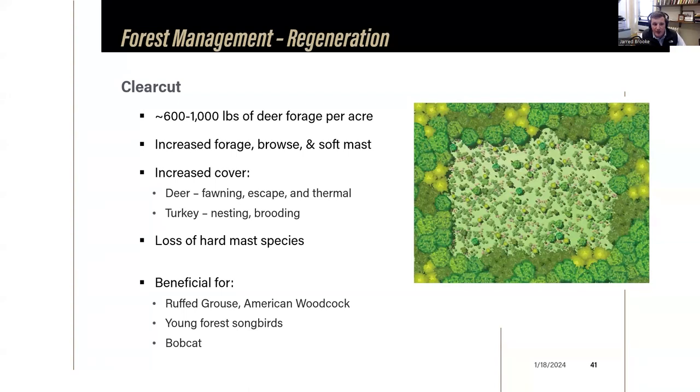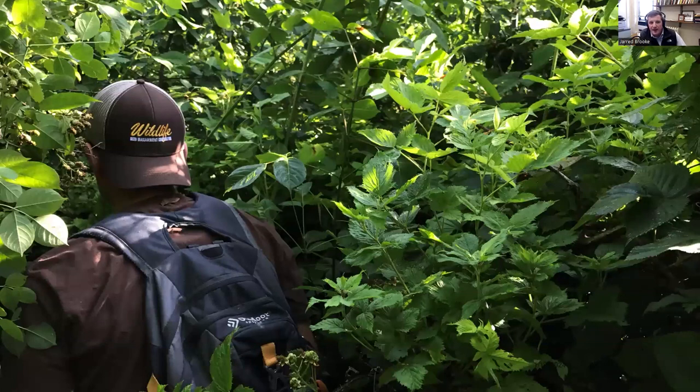A clear cut is an even-age management tool that produces a lot of food, deer forage, and cover, but mast-producing species are lost for at least 20 to 30 years before returning. Clear cuts benefit many young forest wildlife species such as grouse, woodcock, young forest songbirds, and even bobcats utilizing small mammals. A photo from a six-year-old clear cut shows the abundance of blackberry, soft mast, and vegetation - demonstrating all the food and cover available. Clear cuts tend to be larger than group selections, from multiple acres up to 10-30 acres.